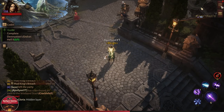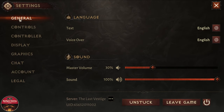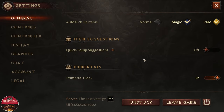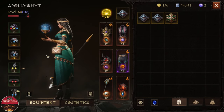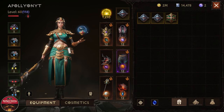If you are Immortal, you will be able to turn this off. Go to Settings, in the General tab scroll down and find the Immortal cloak option and turn that off. And voila — it looks much nicer without that cape, and your cosmetic will look as good as you want it to be. That's just a small tip for those of you asking.